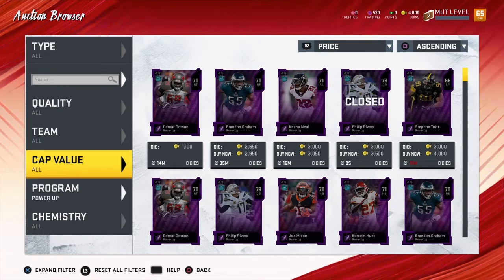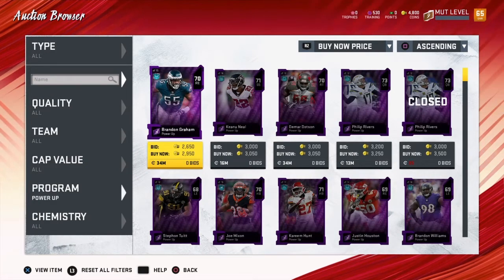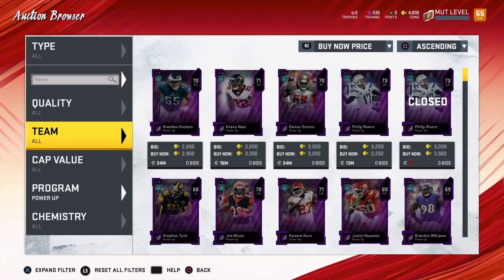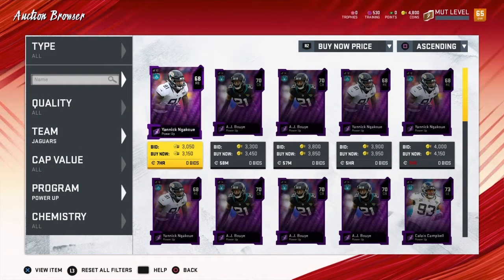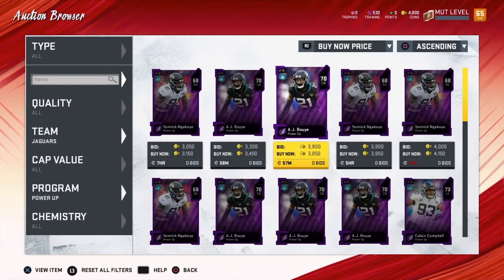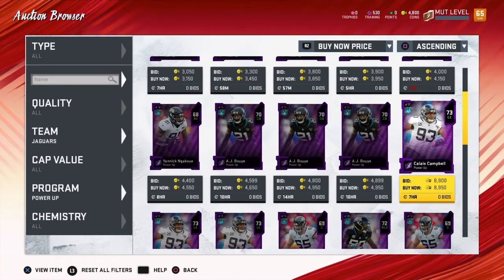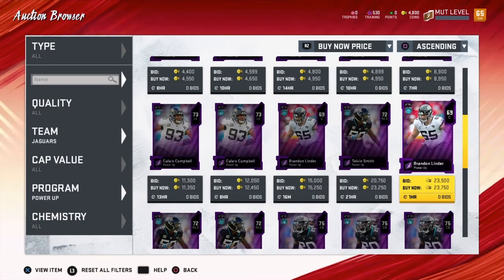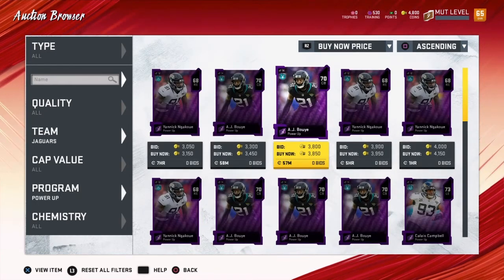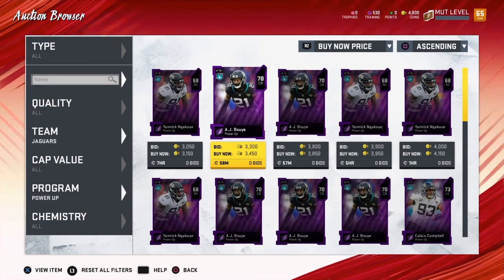Let's see — team. Cheapest Jaguars: Yannick Ngakoue, $31.50, which ain't bad. I picked up Calais Campbell for $3,000, which he's going for around $9,000 right now. Brandon Linder — he's a decent amount. A.J. Bouye — he's only $3,000. That ain't too bad.